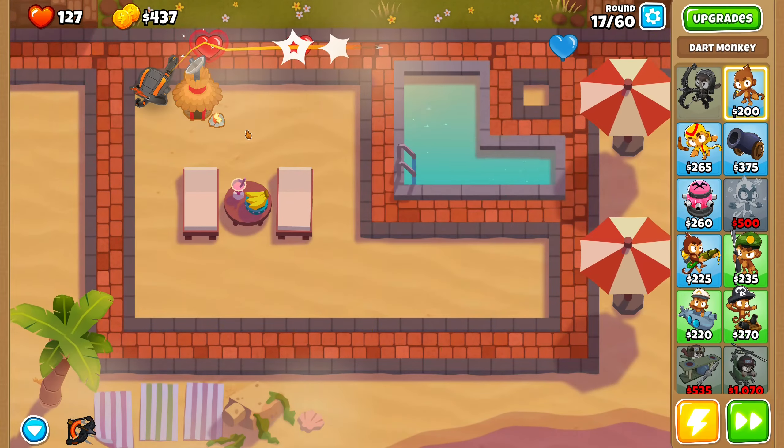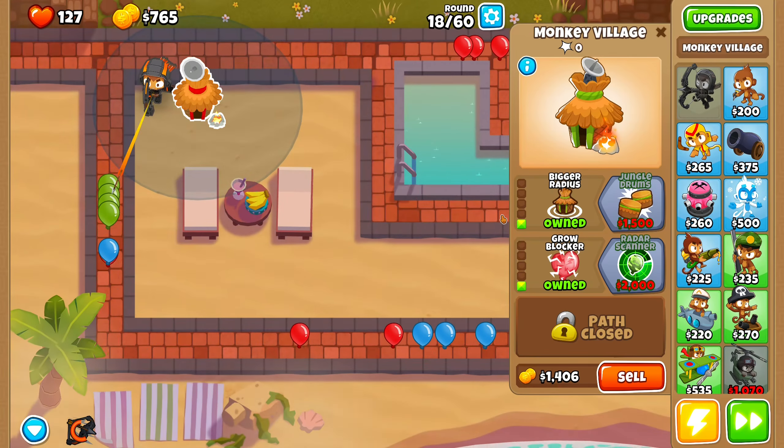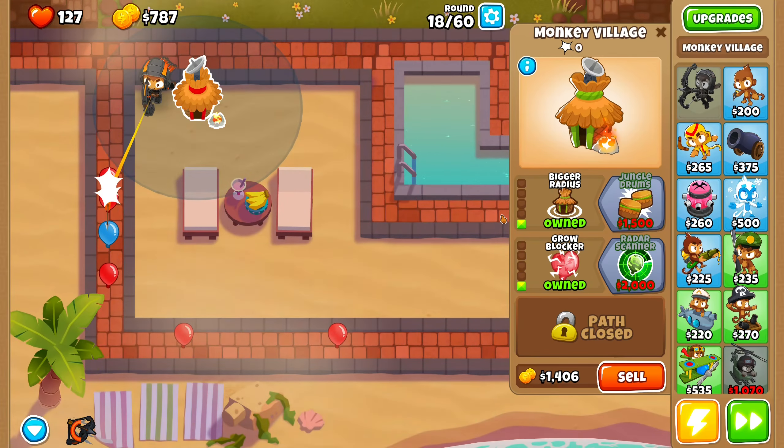Let's unlock level two. I think Quincy's going to be eating most of the money. I can already see the problems with this particular tower. Let's hope those Bloons come right back — and they do. So I guess it's good that they have to go around Quincy twice. This is basically the perfect spot for him.